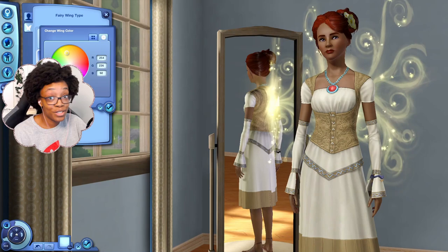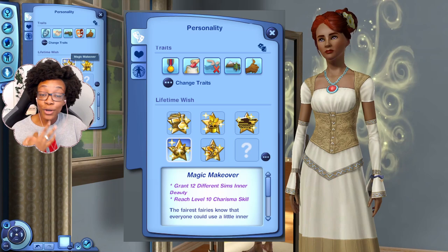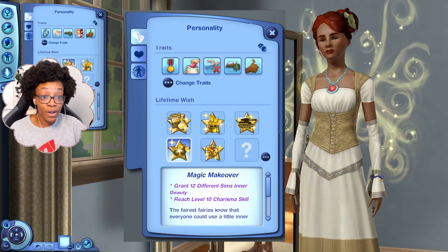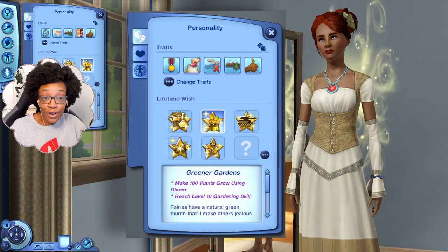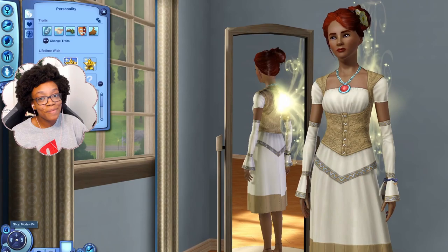There are two specific lifetime wishes in The Sims 3 that pertain to fairies. The first is Magic Makeover, where you grant 12 different sims inner beauty and reach level 10 in the Charisma skill — fairies are naturally great with charisma. The second is Greener Gardens, because fairies are also amazing with gardening. Ruby has the Magic Makeover wish and her twin sister has Greener Gardens.